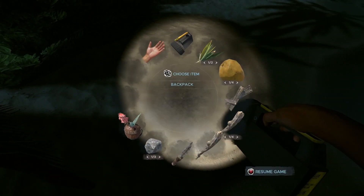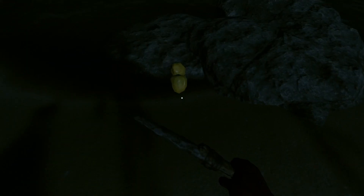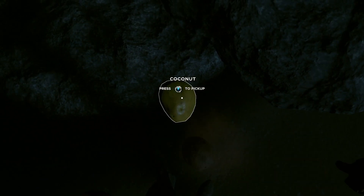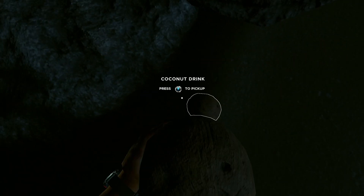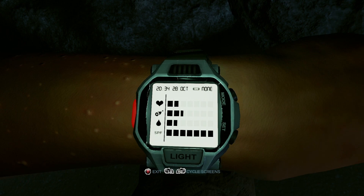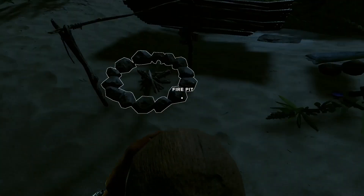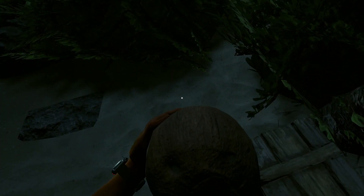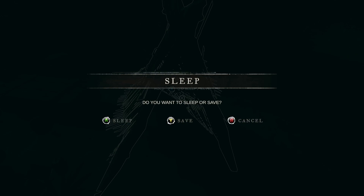Let's go ahead and drop a couple of these coconuts on the ground — they're trying to run away. Pick one up, drink it. Better, not perfect though. We're sitting pretty good. We definitely need to get that splint thing figured out for sure. We're making some great progress. I think I should go ahead and sleep — hopefully that regains some health, maybe.